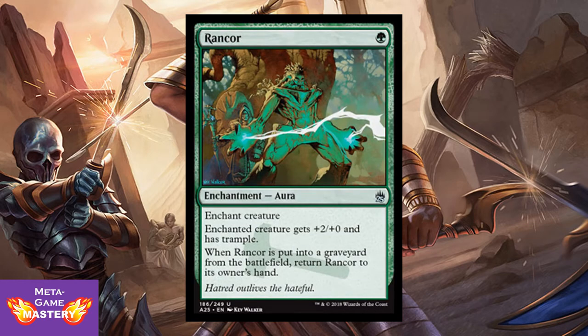Rancor — the all-time highest rated card on Gatherer. 1 green mana, enchantment aura. Enchanted creature gets +2/+0 and trample, and when it's put into the graveyard from the battlefield, return Rancor to its owner's hand. Just the most powerful aura ever made — combos with so many things, and you never have to worry about getting 2-for-1'd. Great card.